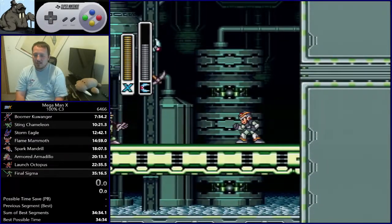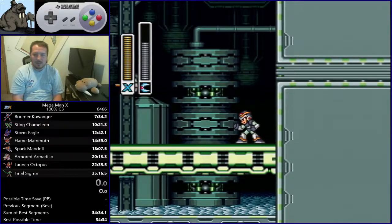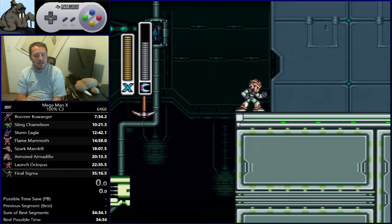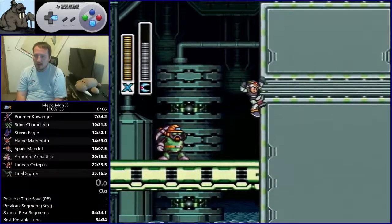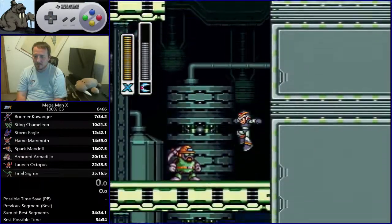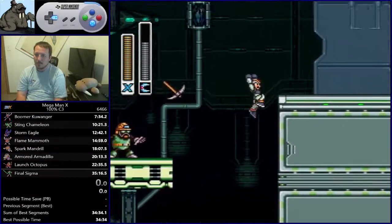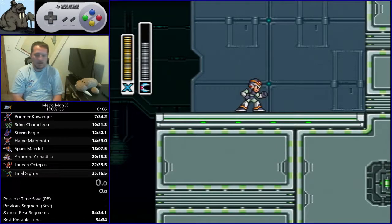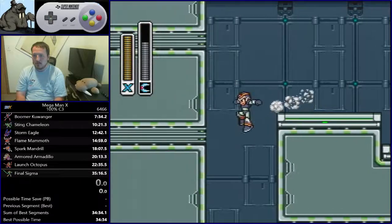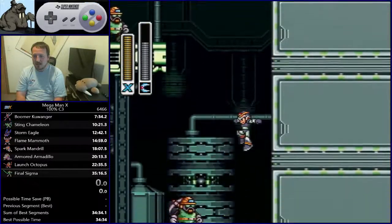Just to reiterate some of the stuff I talked about with climbing: every 21 frames or so you want to do a kick — not dash kicks, except for the last one that's going to take you over the wall. You want to barely clear the corner, and that happens again here. Pretty simple, basic climbing movement.